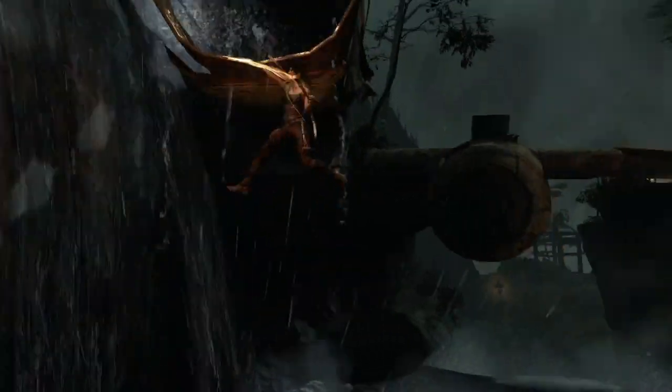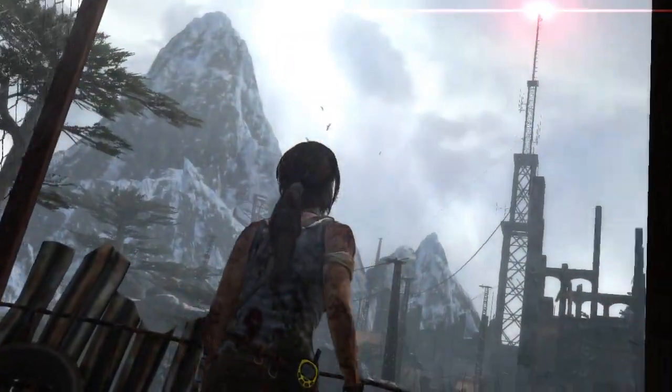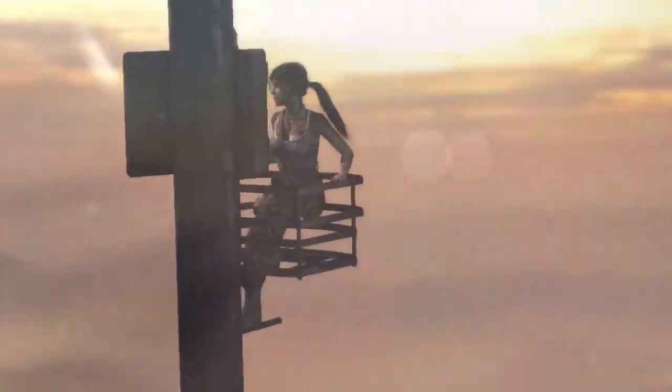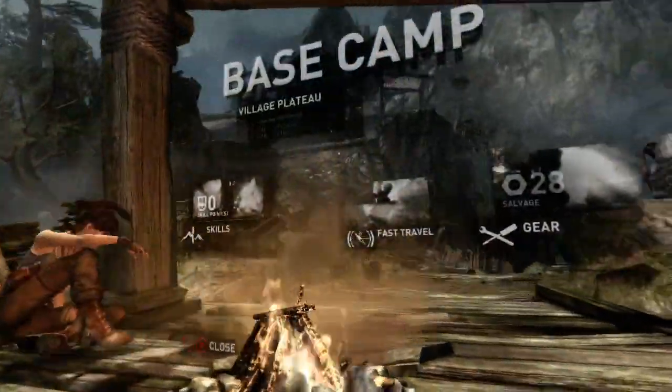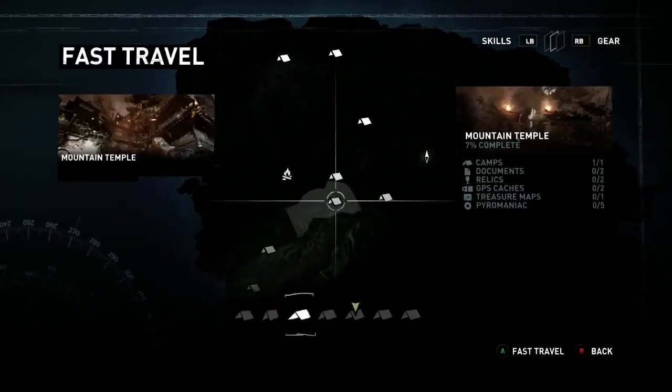After completing areas such as the site of the plane crash where Lara fended off wolf attacks, or the World War II base where she tried to send a distress signal, base camps discovered in those areas are automatically unlocked and show up as new travel locations on the island's map.